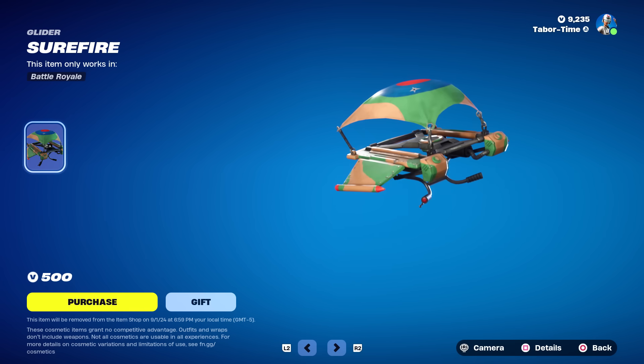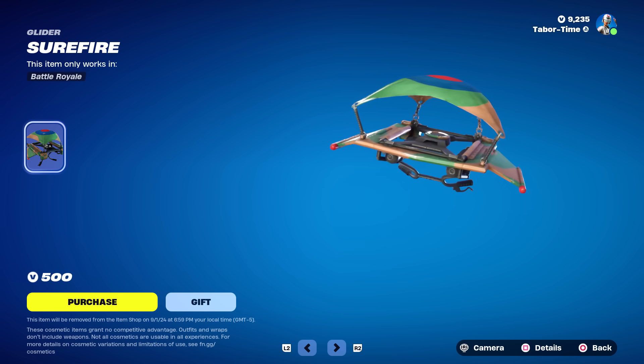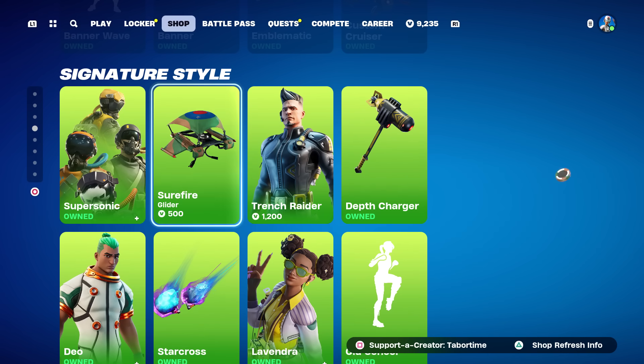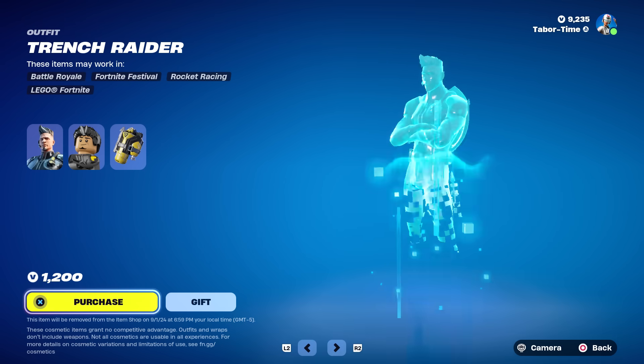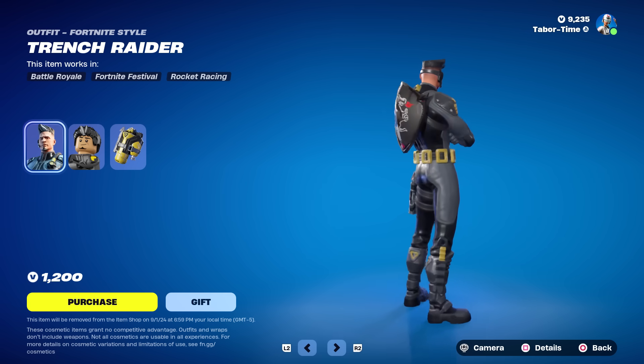We've got the Surefire Glider — this rotates out tomorrow, so this is your only chance to get one of the rarest gliders in the game. It was 1,541 days missing. Then we've got the Trench Raider skin, which also leaves tomorrow — you've got one day only to get this before it goes back into the vault, though who knows if it'll be on rotation now. This was the second rarest item shop skin in the game — 1,688 days gone.